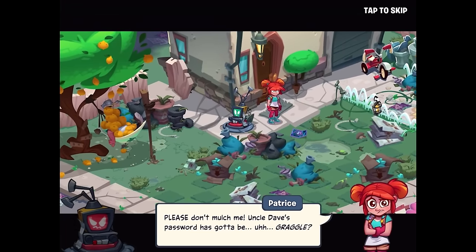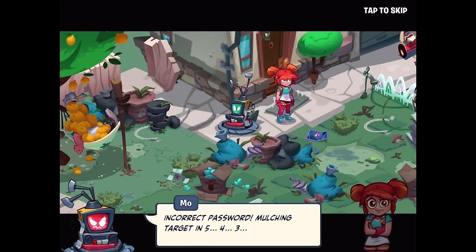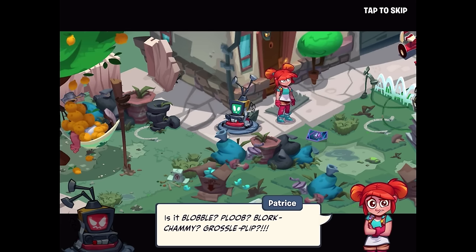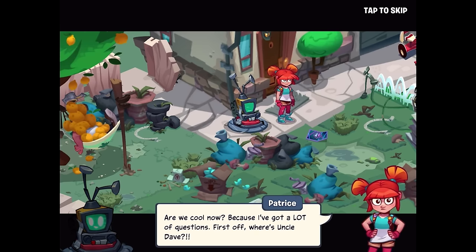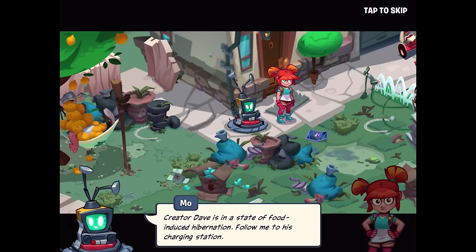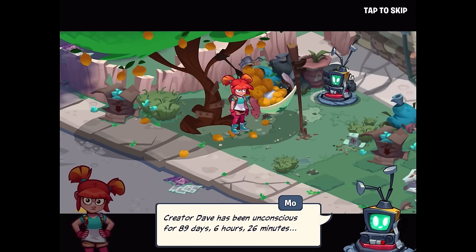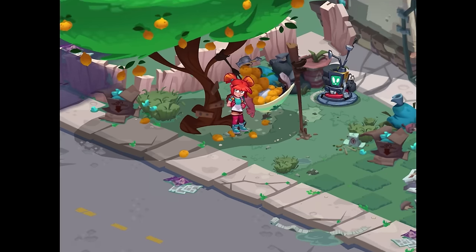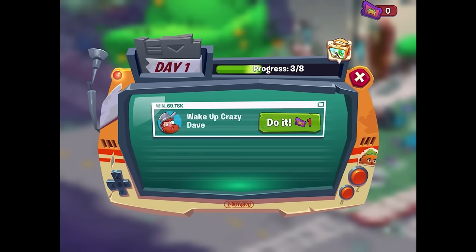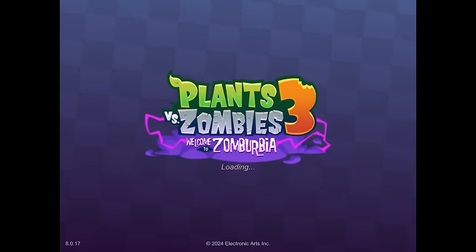We can earn Moe's trust with this taco ticket - please don't mulch me! Uncle D's password has gotta be... 'Gragle?' Incorrect password, mulching target in five, four, three... 'Blobble? Bloob? Bloorchanny? Grosselplip?' I know - Tacos! Password accepted, safety parameters engaged. Pleased to meet you, Niece Patrice Blazing! Are we cool now? Because I've got a lot of questions. Where's Uncle Dave? 'Greater Dave is in a state of food-induced hibernation. Follow me to his charging station.' Creator Dave has been unconscious for 89 days, 6 hours, and 26 minutes. That's a long nap, even for Uncle Dave. I don't have enough taco tickets to wake him, so I'll have to go on another level. And we have the Bamboo Shoot now - shoots slowly, hits hard - devastating!